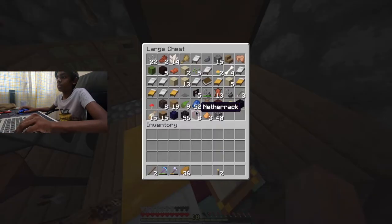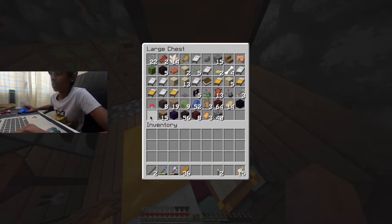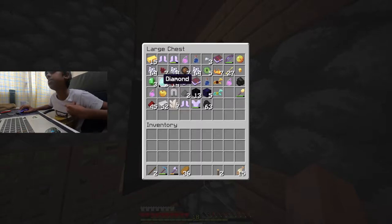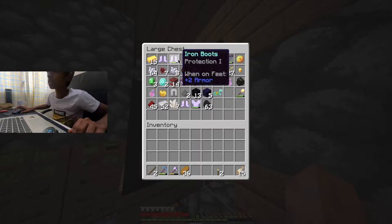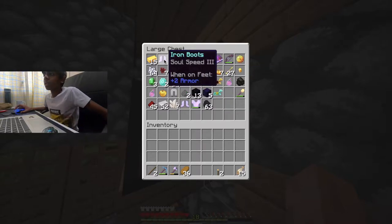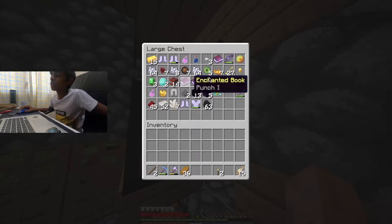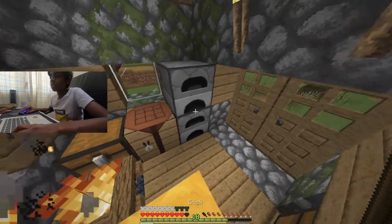Okay, now let's get some stuff. This is what I have: two diamonds, three emeralds, 52 iron, iron leggings, iron boots, splash potion of fire resistance — I have three of those — speed, punch one. I need to go to the Nether and trade with some piglins.